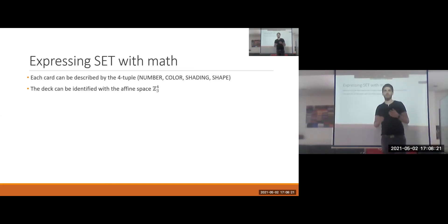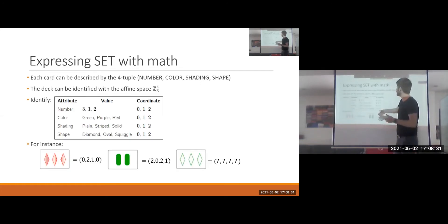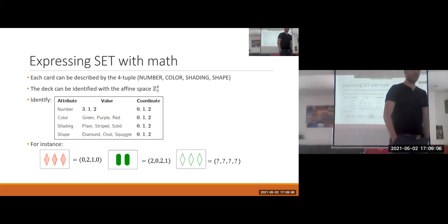We have four components, four properties, and for each property three options, so we can identify each card with a point in this affine space. For instance, under a specific identification, three red striped diamonds correspond to the point (0, 2, 1, 0). The card on the right — three empty green squiggles — corresponds to the zero point.